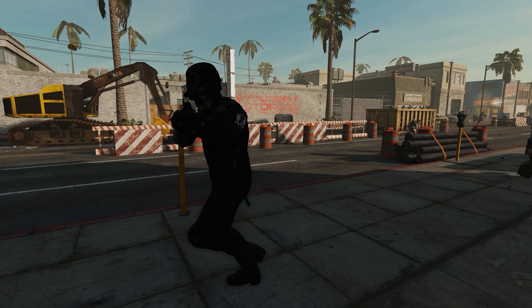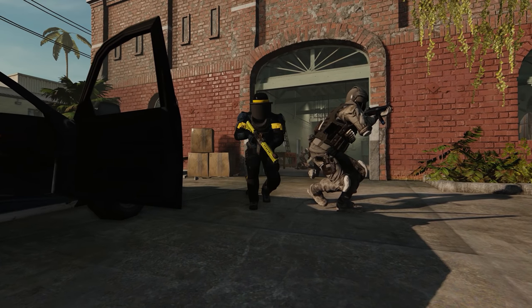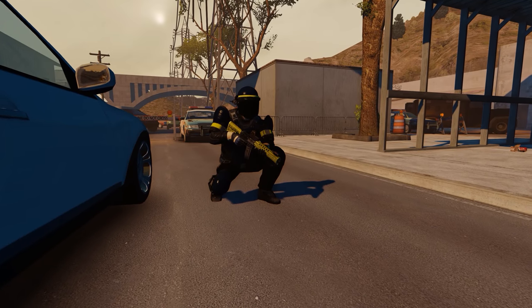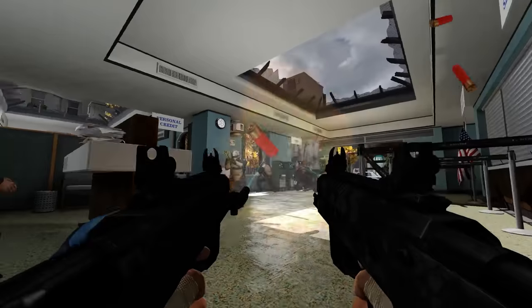They finally implemented the Zeal Cloaker and slightly updated the old one. They made a new Zeal taser and gave him a yellow-tinted gun, and also slightly updated the lower difficulty versions. Basically, they re-did all the Zeal models and looks.